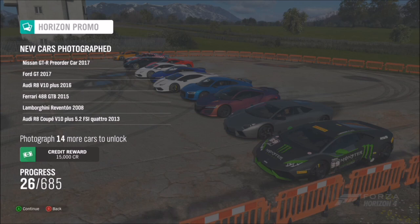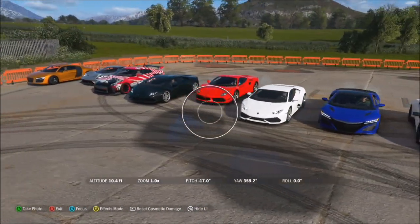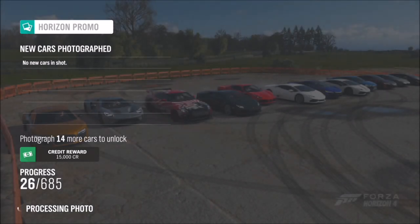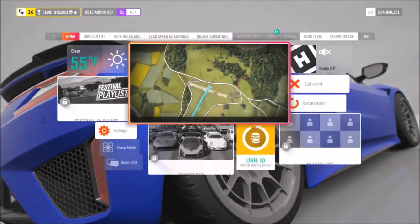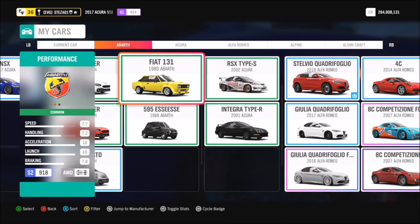The drag strip is the best method. There is another method depending on how many friends you have — if you prefer gaming alone or don't have many friends with the game it might be difficult, but there are Facebook groups you can join. This method is car meets: if you have around 12 players, you all line up in various cars, get a photo each, then everyone changes to something completely different and you get photos again, racking up 10 to 12 cars depending on your group size.